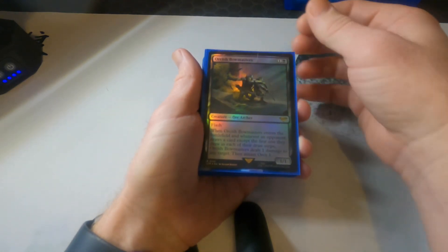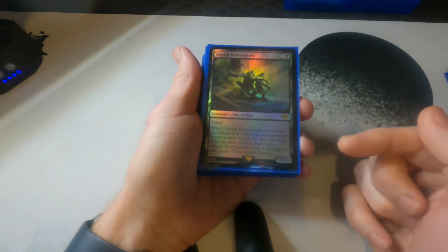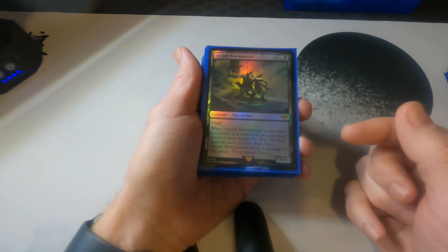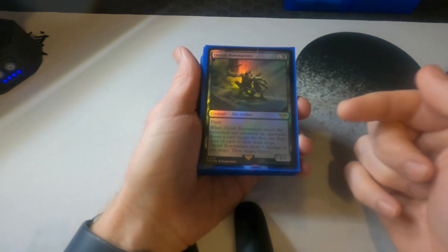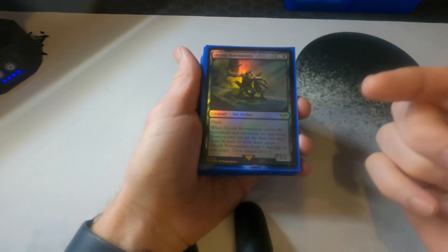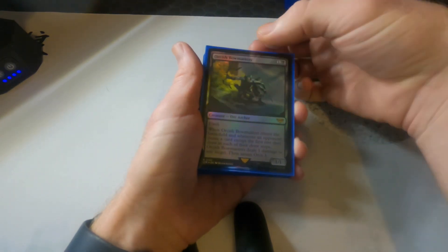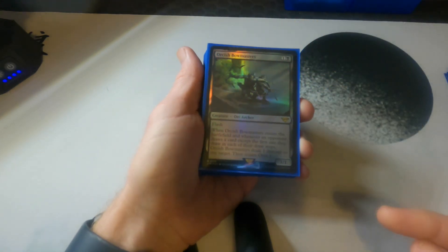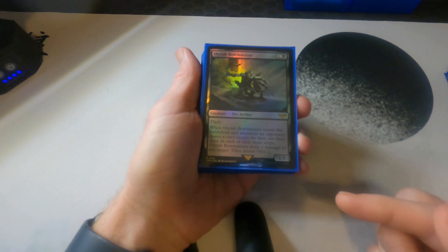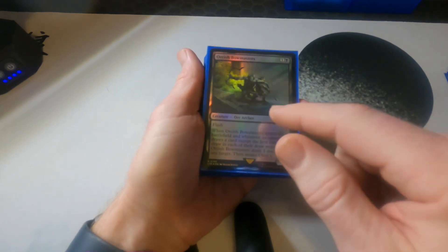Next, we have Orcish Bowmasters — the card everybody seems to hate from this set next to the One Ring. This is just great utility to keep the board in check as people draw cards. It has flash, and whenever it enters it starts pinging people every time they draw a card, dealing damage and building up orcs. It's a great way to handle token decks or when people build a bunch of little things they try to send at you.